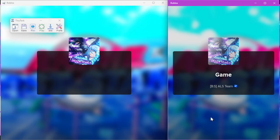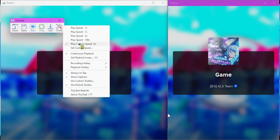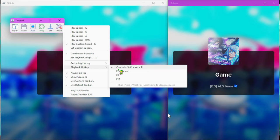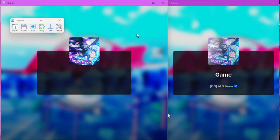I'll show you how to use Tiny Task too. It's not hard at all. So basically, we put it to 8x speed, continuous playback. We're recording with F8, and we stop recording with F8. To play it back, we press Ctrl-Shift-Alt-P, and yeah, we play it back.